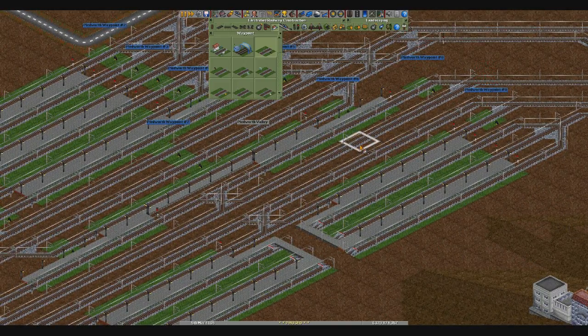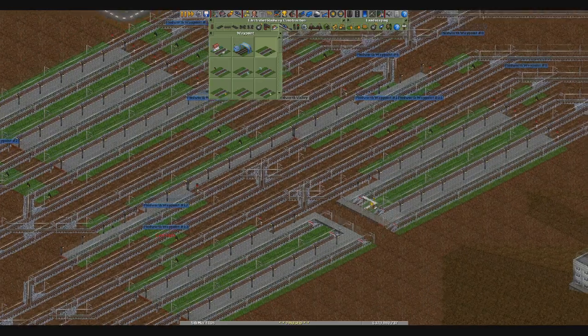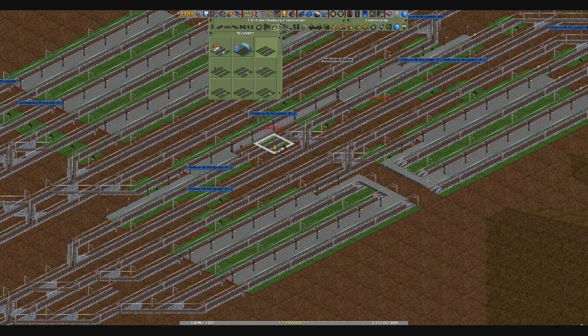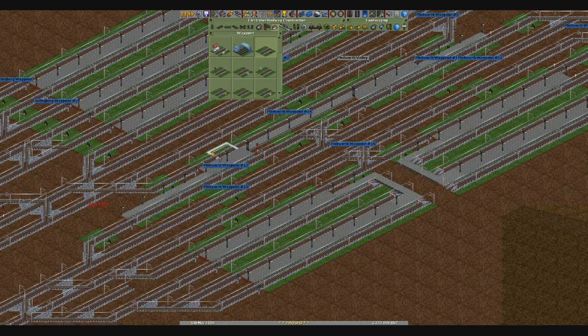There's 8 and 9. And we'll put two random ones there. Actually, I need to separate these. So you'll be 10 — you need to be a separate one. You and you as well. This one needs to be number 8. I've got so many waypoints. You need to be number 9 — Pledworth number 9. There we are. You're a random one. You are 14 — Pledworth number 14.